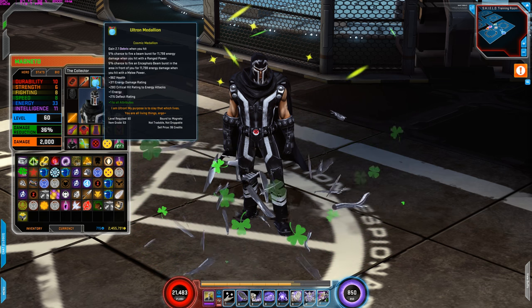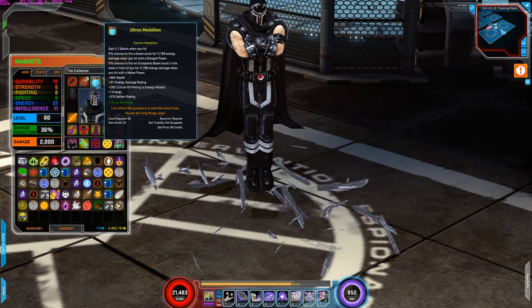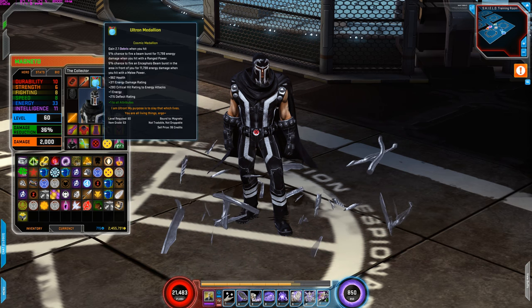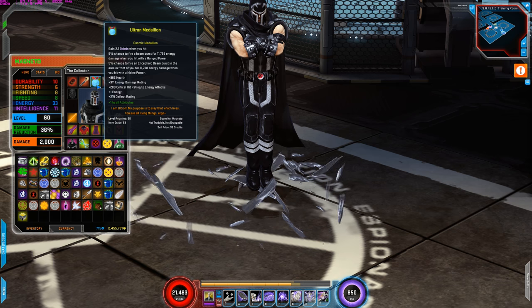Next is Ultra Medallion. I'm using this for the 2.1 debris or spirit when you hit, health increase, energy damage rating increase, critical hit rating to energy attacks, plus 1 energy, and deflect rating. So overall this is a pretty decent medallion for Magneto.